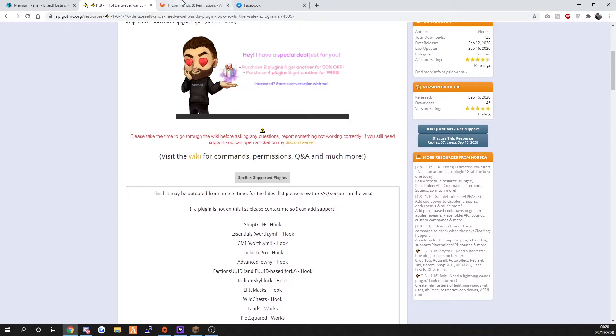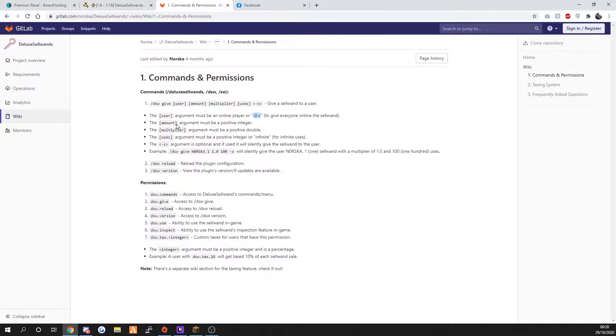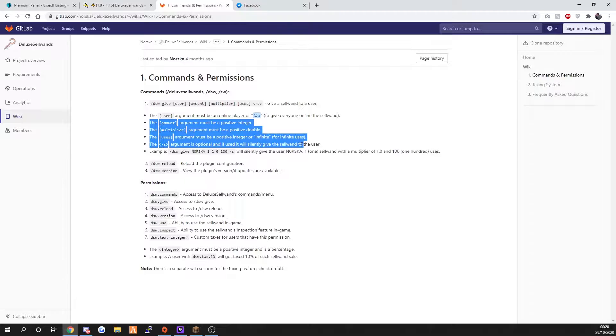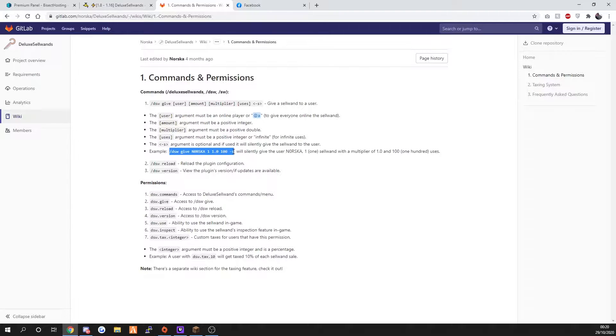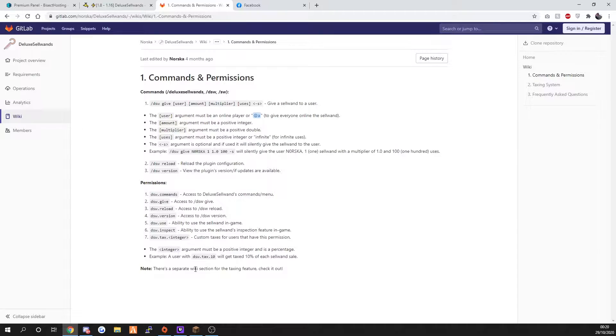If we go to the wiki, it will show you the commands and permissions, which I've basically shown you how to use. It explains how to do it, shows examples, the reloads and versions, and you've got all your permissions - your tags, your inspects, your use, etc.